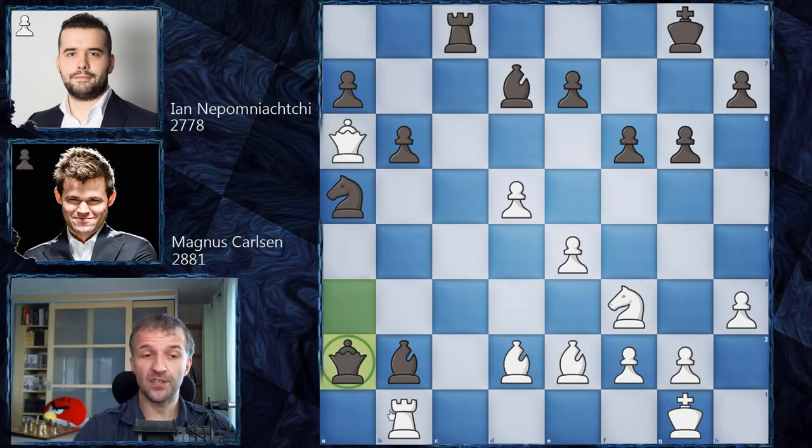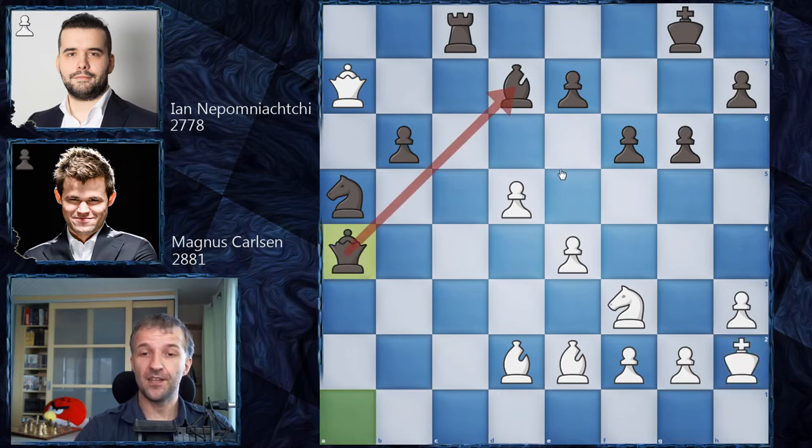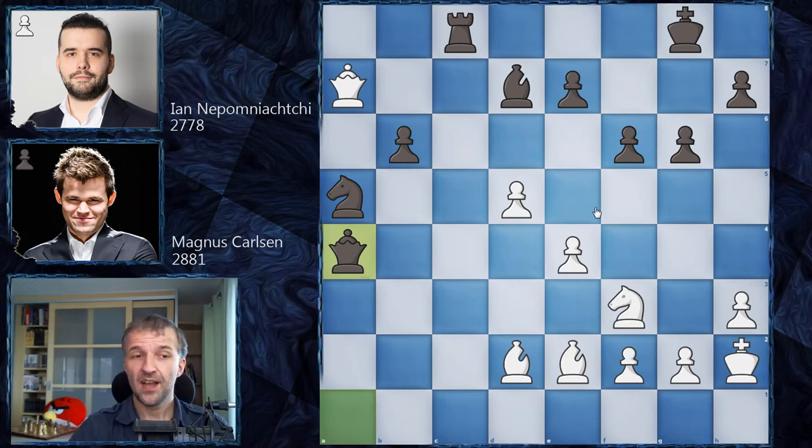So Nepo plays Qa2 first, attacking the rook — he wants Magnus to move the rook and then continue his game. However, Magnus has a different idea. He could just defend the rook, which is actually the best move in the position. But he still wants to keep the initiative, so he sacrifices the exchange. We have Rb2, Qxb2, and now Qa7 with attack on the bishop. If Nepo moves the bishop, then of course Qe7 — and this pawn will get the queen's support and win the game. Feel free to pause the video and find the only winning continuation for white.